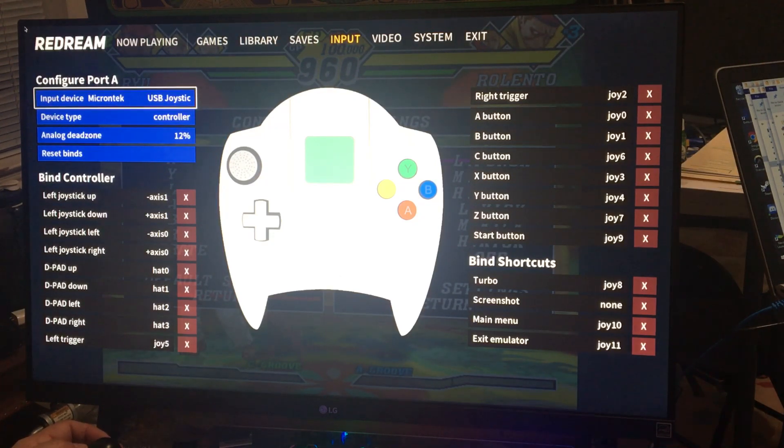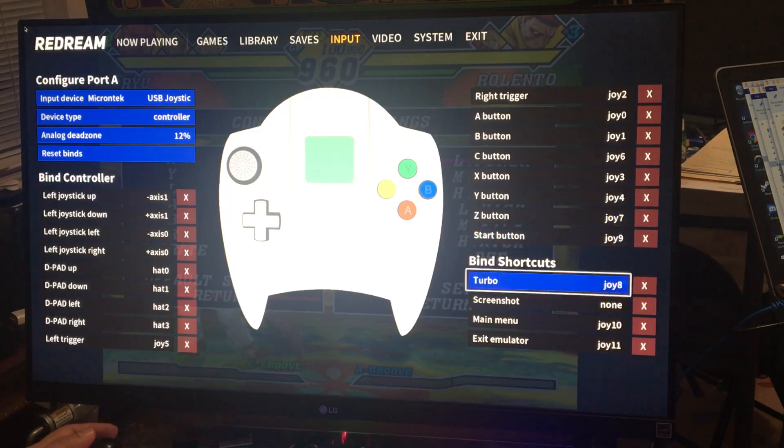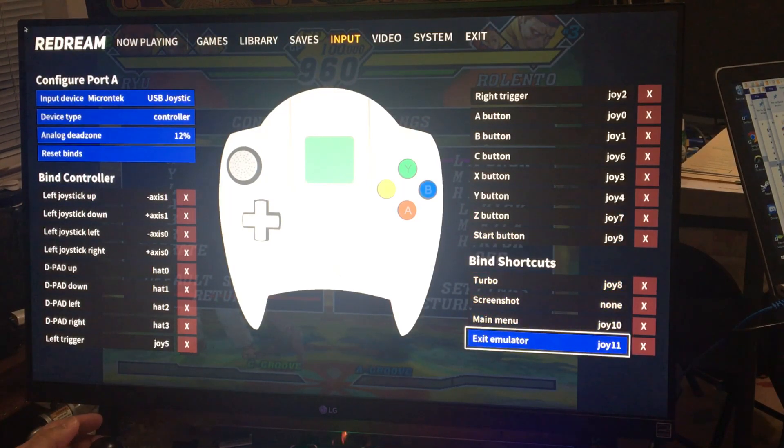I don't know where joystick 11 is, so I'm just going to go to the Access Out emulator. You just go down the screen and he's got the select set up there.